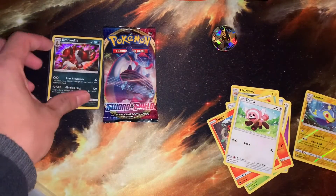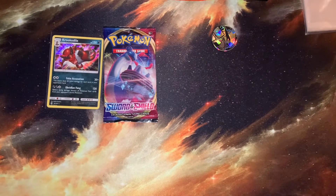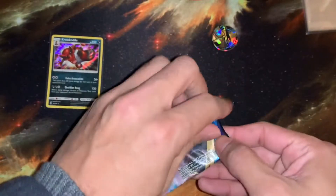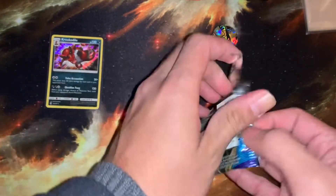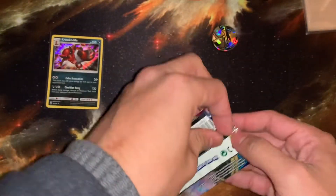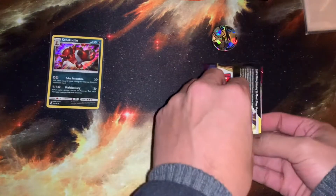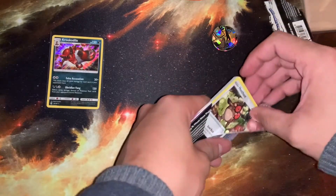Alligator is way better though. Okay, and then the Sword and Shield one — let's go ahead and see what we can get here. Can we get two hits? Always looking for that full art Zacian, gold card, as well as that secret rare gold Poké Ball — that would be absolute fire if we get that.